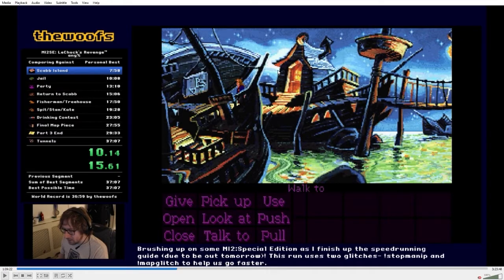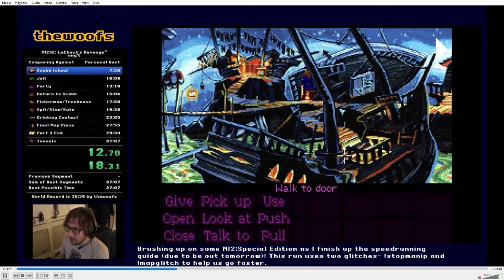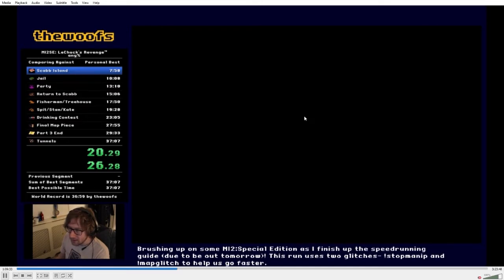We're going to scoot over to Wally's ship. This is a tight cycle — we ultimately need to get the paper and the monocle. A timer basically starts once Wally's head comes up and he says hello. We wait for his head to come up, quickly go down, pick up the paper, then head back and pick up the monocle. It's really fast on Special Edition. On Amiga it's on a random timer — anywhere between 20 and 30 seconds. So on Special Edition you just have to be quick.